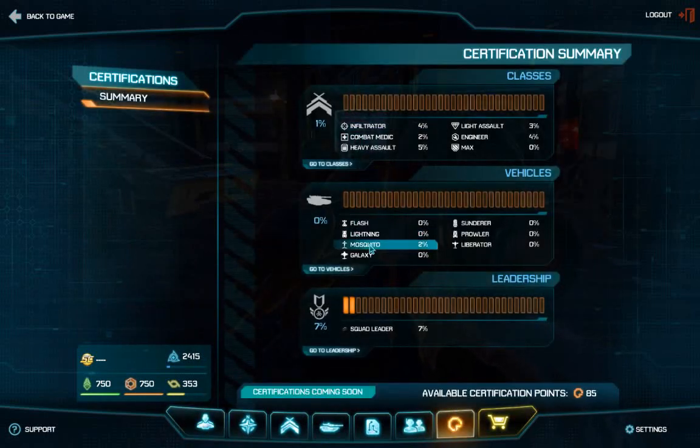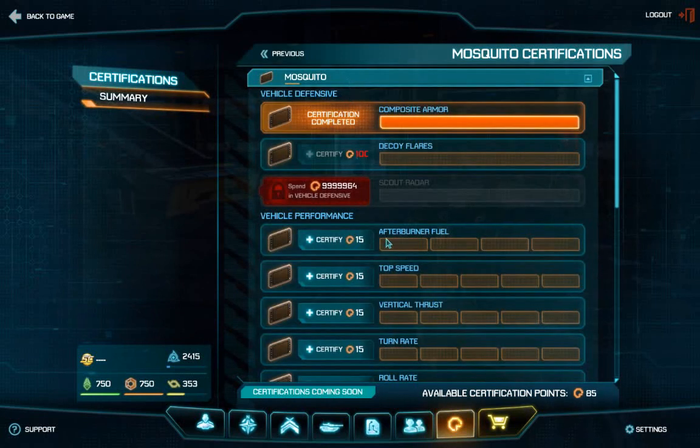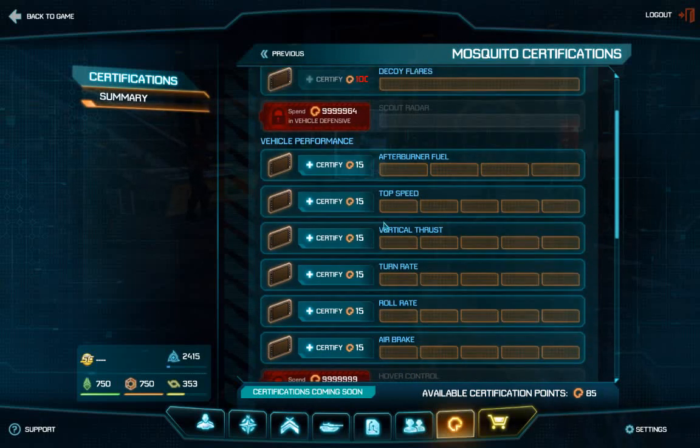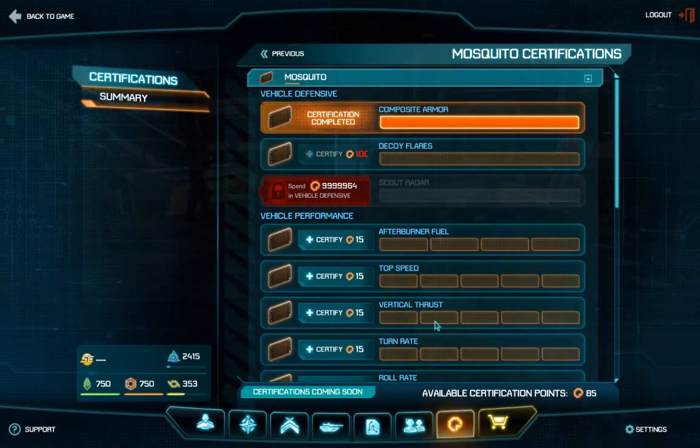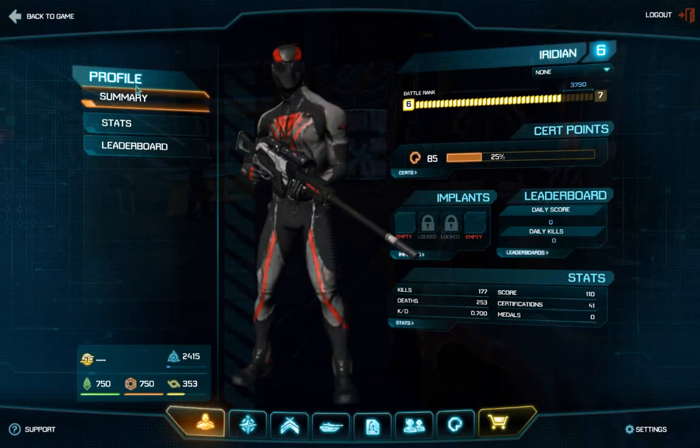I believe they added some new things to the mosquito — the turn rate and all this is new. Here you can see your available certification points; they are also located here in the stats screen.